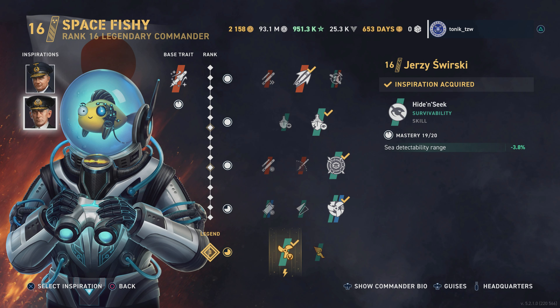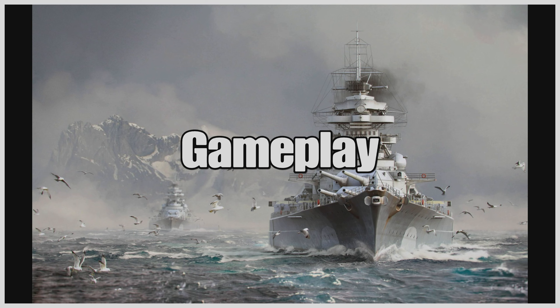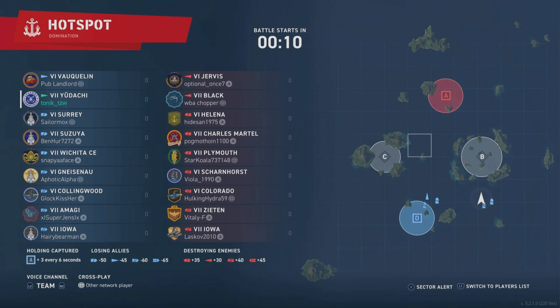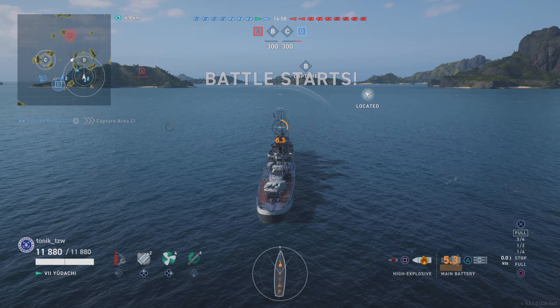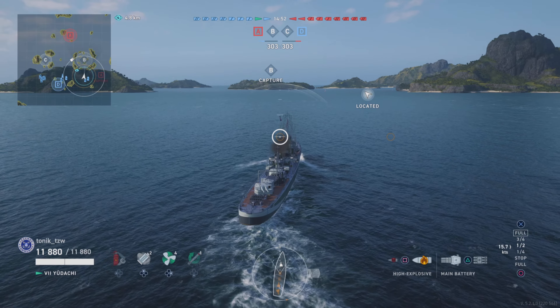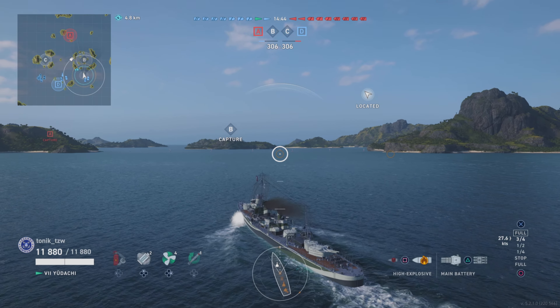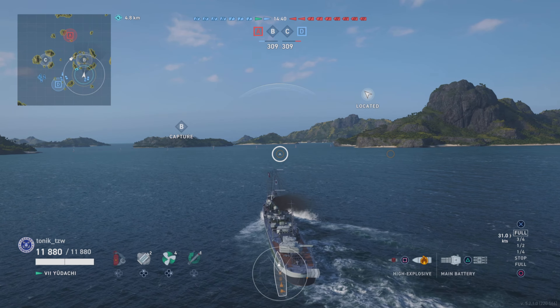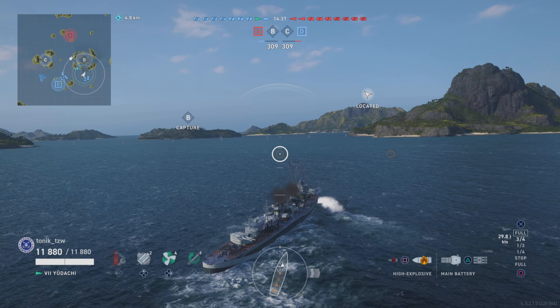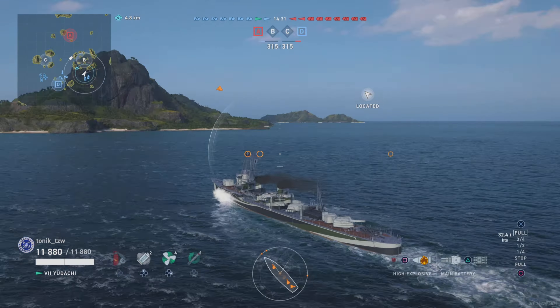Not a bad little ship. Inspirations-wise, we're running Eric Bay and Jersey Swirsky, literally to bring that concealment down. We're sat on 4.8 kilometers concealment, even with the nerfs that Wargaming have thrown at us. You'll notice from the team list that there are no radar cruisers, there are some cruisers, and there's one radar destroyer. Hold onto your seats, because this was like a hot knife through butter — it really was not a challenge at all. Had there been radar cruisers, this probably would have been a much different game.